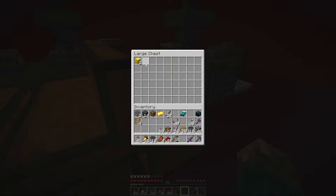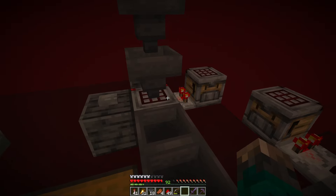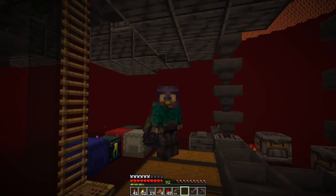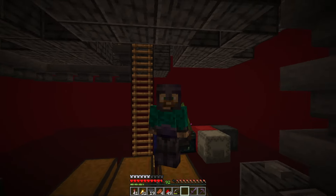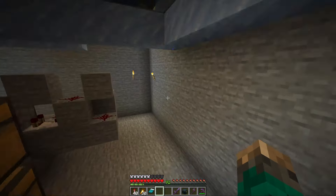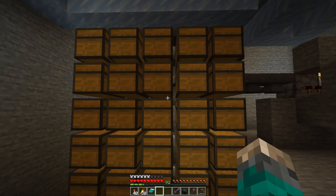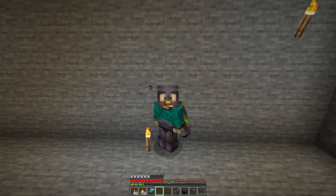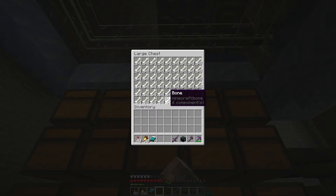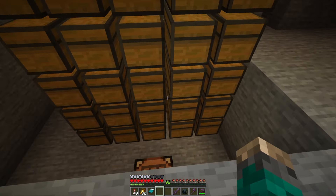Now we have everything set up, so let's give this a test and see what happens when we get the farm running. I let the farm run for about 15 minutes. Let's check out what we have as far as gold blocks go — nothing here, but there we go, got two. That's why that wasn't working — it was only 15 minutes so I wasn't expecting a lot, but the system does look all set up and ready to go. That's two down, two to go.